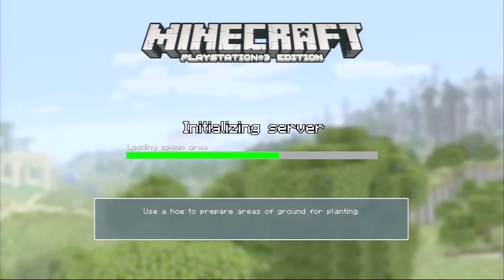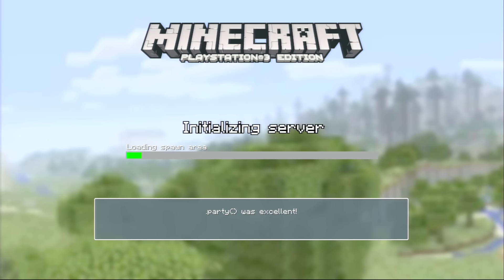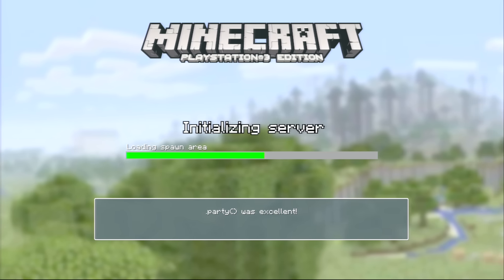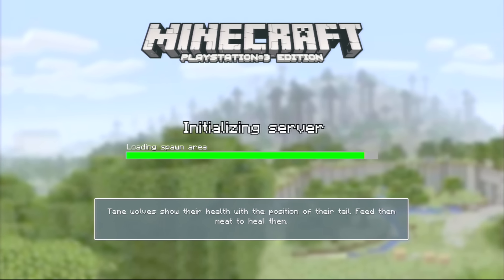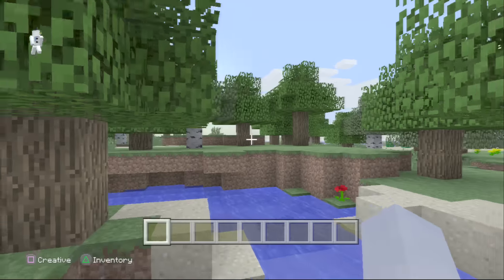Compared to the other mesa biome seed, this one hardly has that much ocean. The ocean monument, if you really want to know the location, it's going to be around the top left side of the map. And then the mesa biome is pretty much kind of in the middle of the map — one of the biggest mesa biomes too.